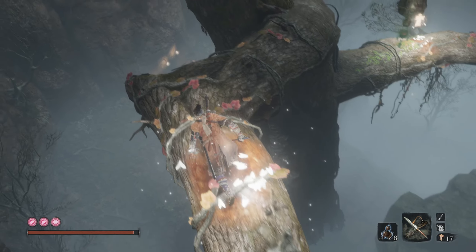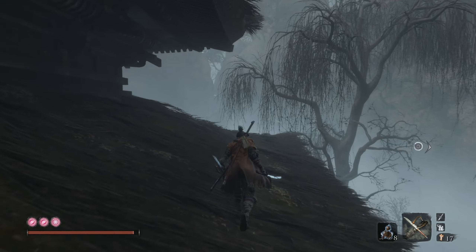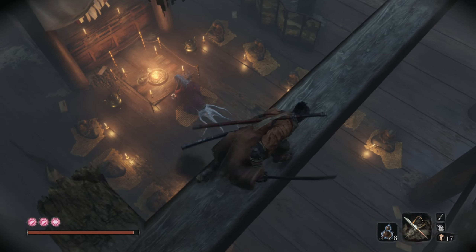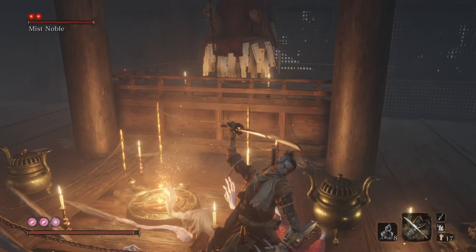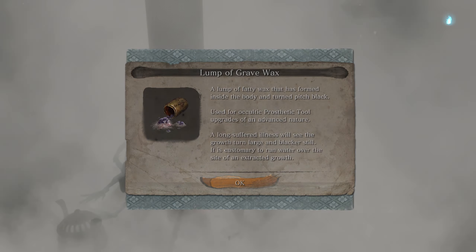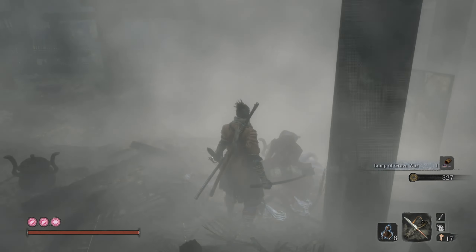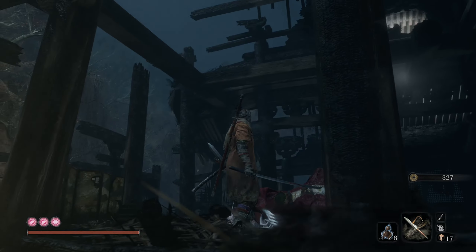We're going to grapple over here and head around. We're going to do a drop attack on this thing and kill it as quickly as possible, so I'm going to start spamming whirlwind slash once I get my first death blow off of him. I want him to die quick. Once you kill him, the illusion will fade and the fog will be gone. Now we can go and acquire all of the items in this place much, much safer.